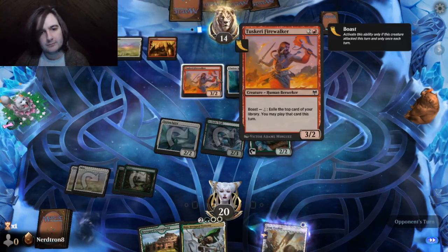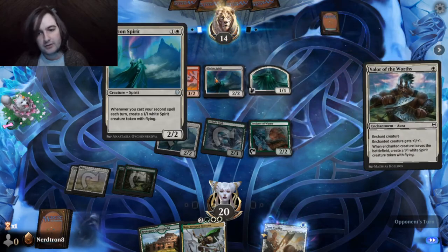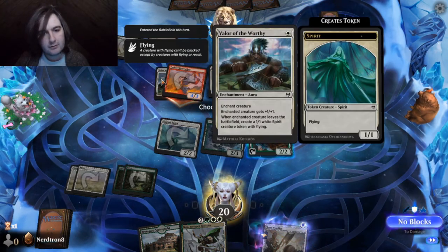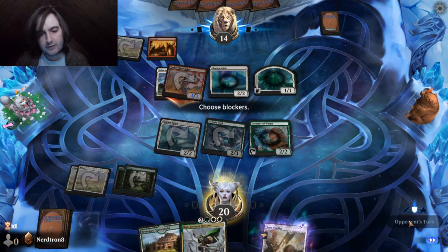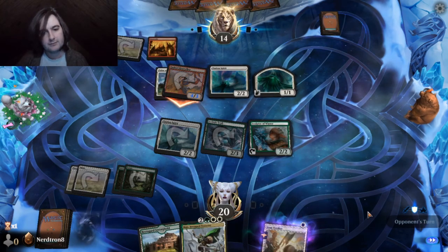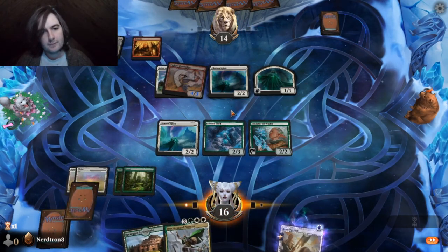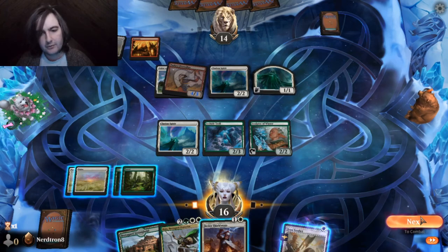Hey, they have a Clarion Spirit too. They did not use this at all. Creature gets plus one, plus one, and when it dies they get a 1-1. That's fine. I'll trade this Icyte Troll for a Clarion Spirit any day of the week.